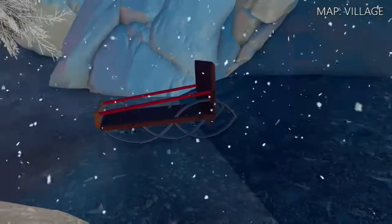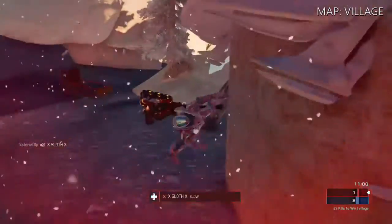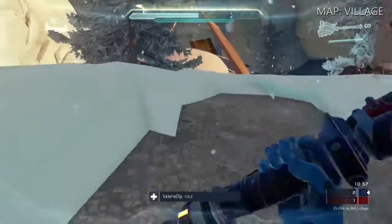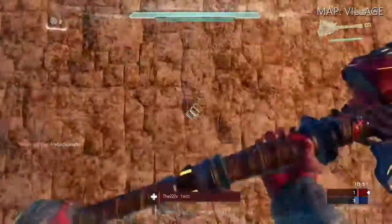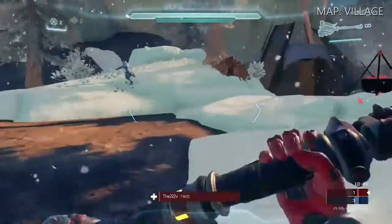Me and 222v were just messing around one night. He made a village and I made a village — and here's mine. It's pretty much a little tiny village with some yurts, or tents — you know, what people used to live in back in the day. I made it look cold, put some frost effect on everything.